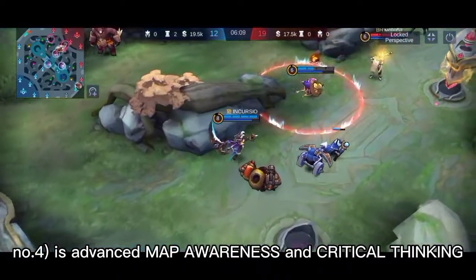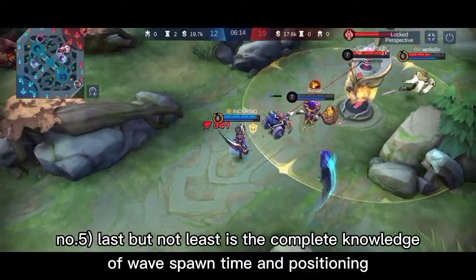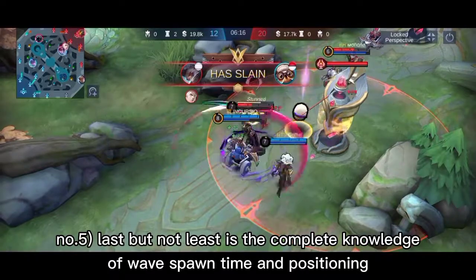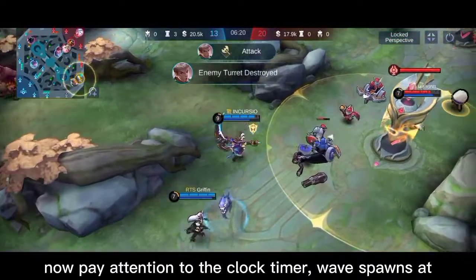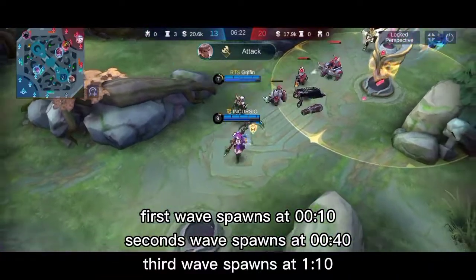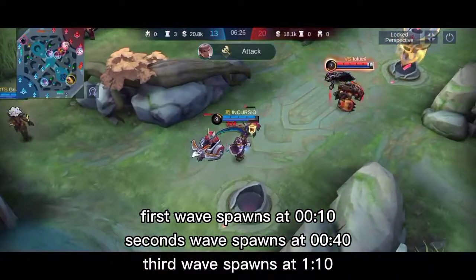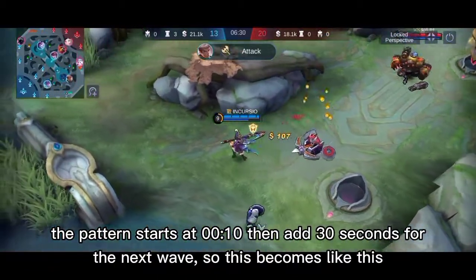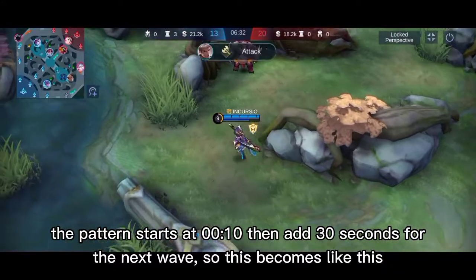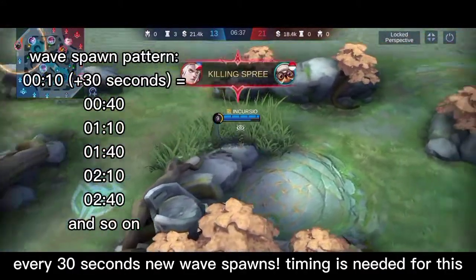Number four is advanced map awareness and game sense. Number five, last but not least, is complete knowledge of wave spawn times and positions. Pay attention to the clock timer and when waves spawn: the first wave spawns at 0:00, the second wave spawns at 0:10, the third wave spawns at 0:43. The pattern starts at 0:10 and every 30 seconds a new wave spawns after that. Timing is key for this — at these time marks you must already be near the walls.